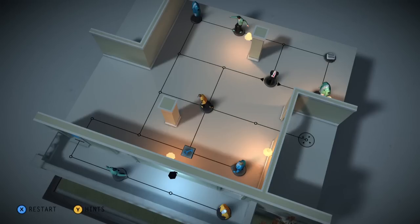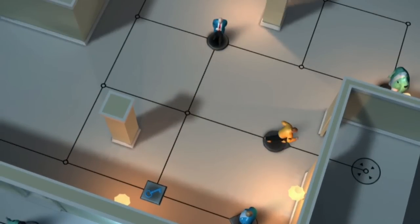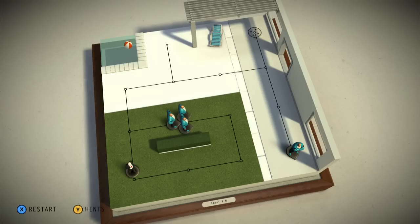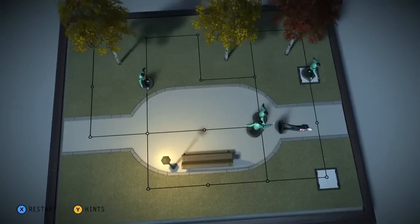You move your figure along the black lines, and can only move between nodes. Each time you do, the enemy gets a turn. Some enemies will just stand in one spot, some will move in straight lines, and others will rotate 180 degrees each turn. You can only approach enemies from the side or from behind. If you move within their line of sight — the node directly in front of them — they will kill you.